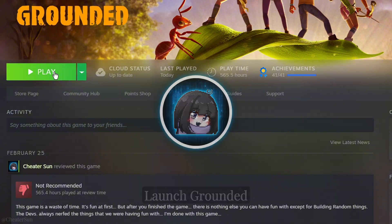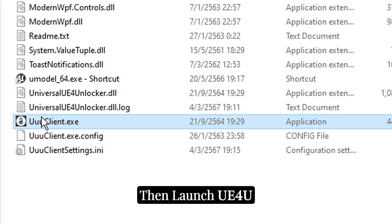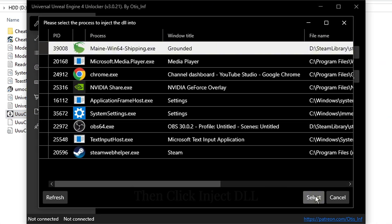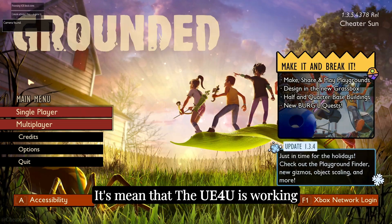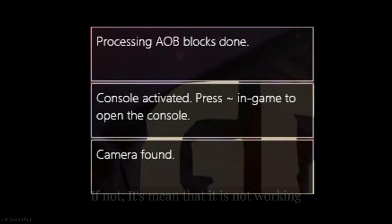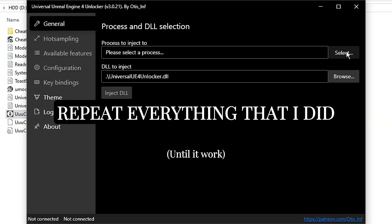Follow everything that I do. Launch Grounded and wait until you are at the main menu, then launch Unreal Engine 4 Unlocker. Click Select, then select Grounded, then click Inject DLL. Wait for a few seconds — if these three boxes pop up, it means the Unreal Engine 4 Unlocker is working. It has to be these three boxes. If not, it means it is not working, but don't worry — all we had to do was repeat everything that I did.